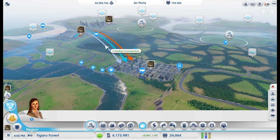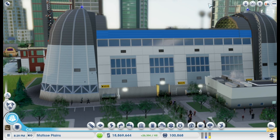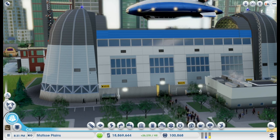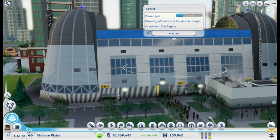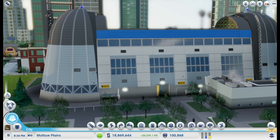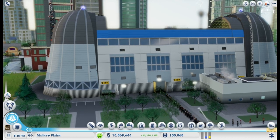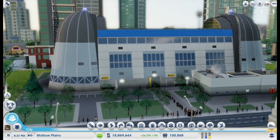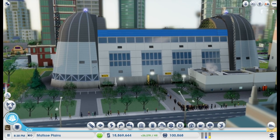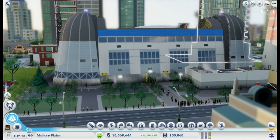You can use the Commuter Airship to connect to a neighbor that isn't connected to you by road. So I've gone over what you get in the Airships Pack, how the buildings work, and given you some tips on how to use them. Now that you know all about it, get out there and start playing with your new buildings. See you next time, Maxoids!